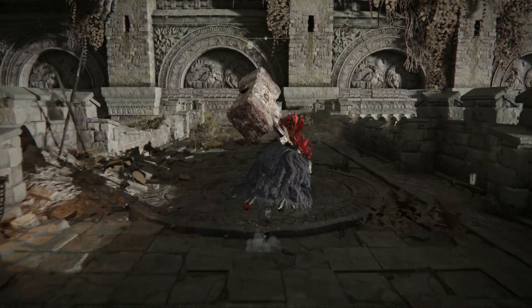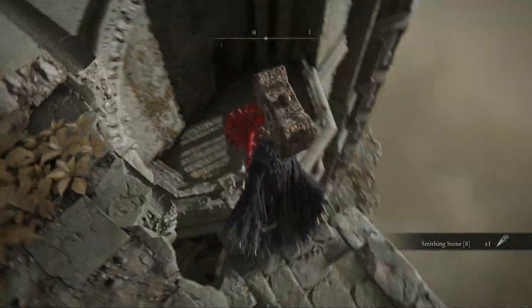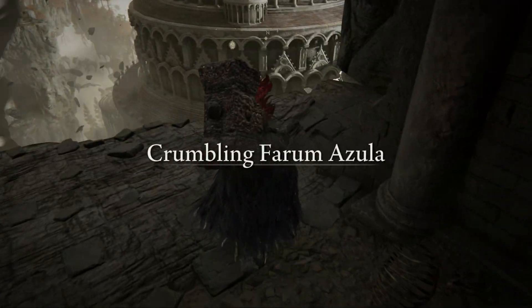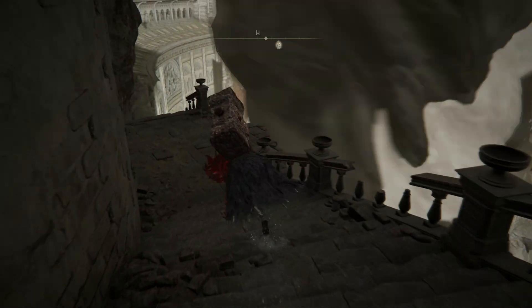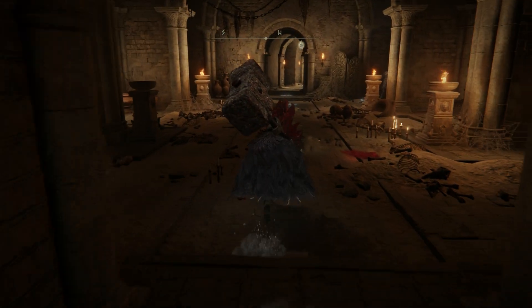Your route is as follows. From the spawn point make your way ahead to the end of the walkway. Look right and carefully drop down the ledges. Go forward and descend the stairs on your left. Pass the enemies and go straight into the hallway. As you reach the Stake of Marika, turn left and activate the grace.